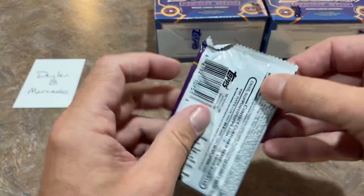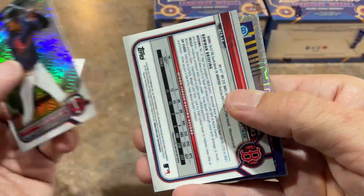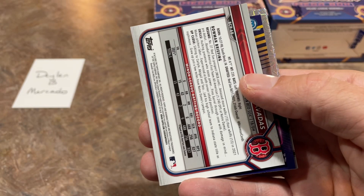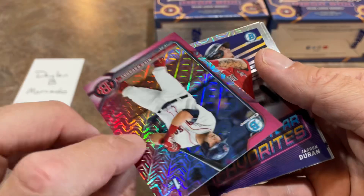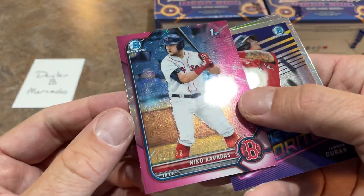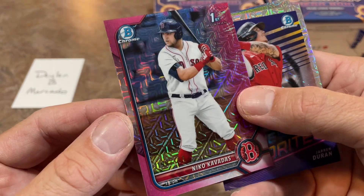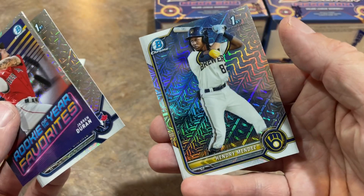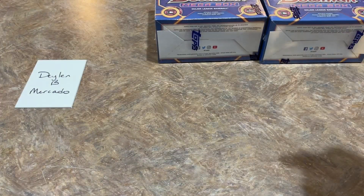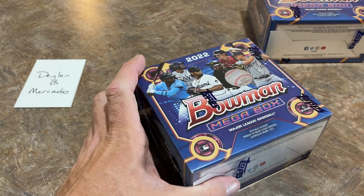CJ Abrams — another one of the nice prospects we were hoping would be in Series Two; he'll probably be in Update. Let's go into the second Mojo pack. There's a Carlos Aguilar, and the upside-down card — typically good news — but they faked us out. There's a Nico Cavatas out of 199 though, so some nice color. Both packs have had color. Jaron Duran, Martin Jimenez, and Hendry Mendez round out box number one.